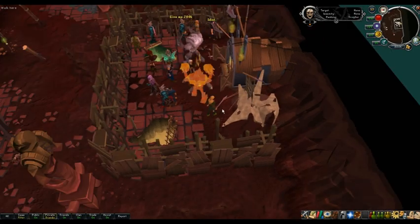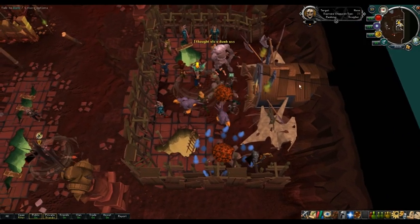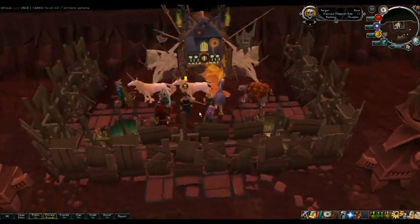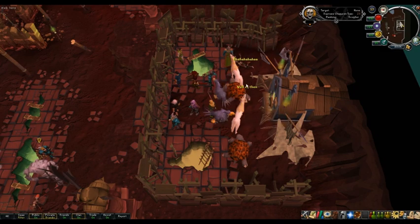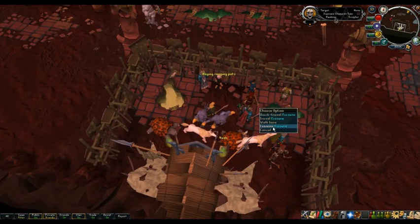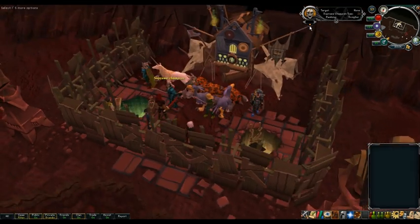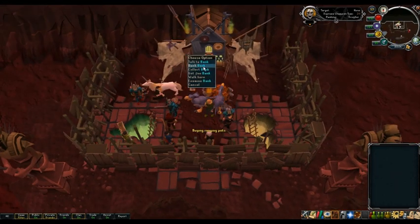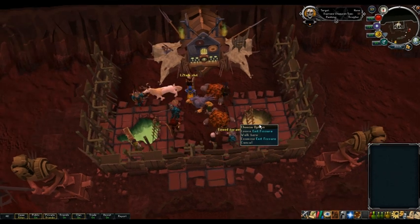You'll be put in one of four banks throughout the area. For some reason this guy has an arrow over his head - looks like that's a little bit of a glitch. Oh, he got Supreme Champion it looks like. There's a bank right here, the fissure to get in, and then the exit fissure right here.